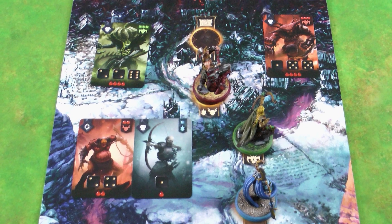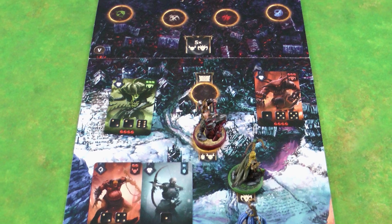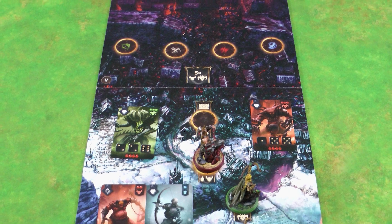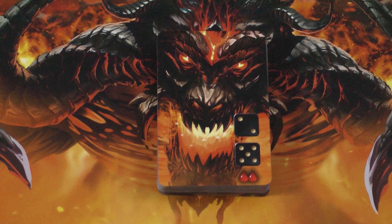In Sanctum you and up to three other players take on the roles of heroes, and must fight your way through hordes of demons to arrive at the walls of Sanctum. After breaching the walls you must confront the Demon Lord itself. Although the heroes strive towards the same goal, the player who survives the final confrontation with the most health will be victorious.